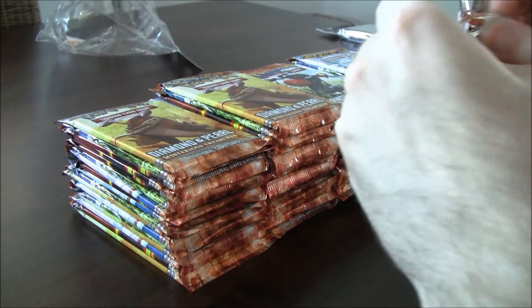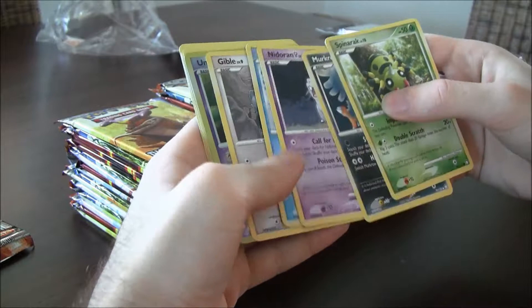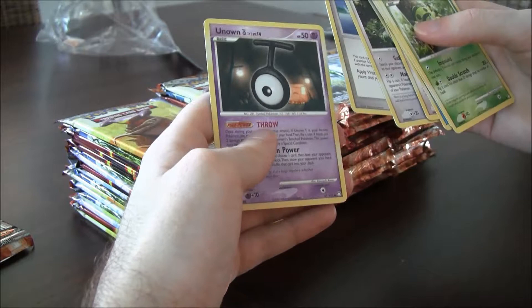Okay, first pack. Spinarak, Murkrow, Nidoran, Seel, Gible, reverse Unknown, and a useless Toxicroak. Gabite, Lake Boundary, and another Unknown.